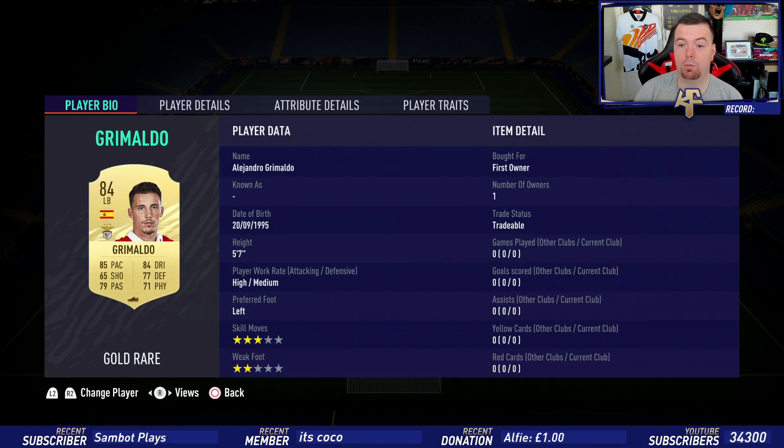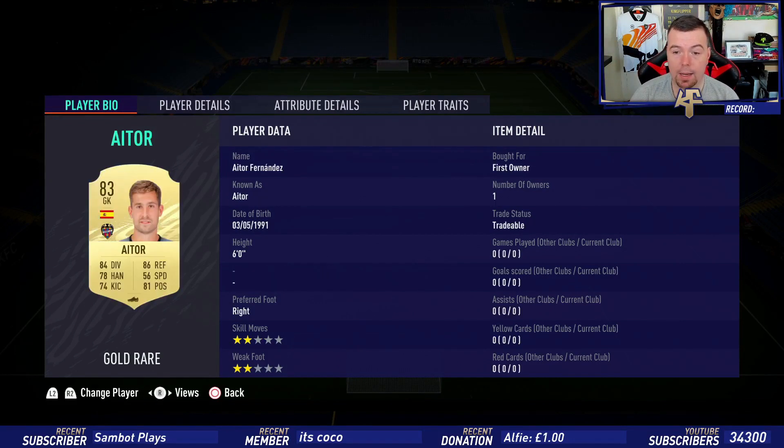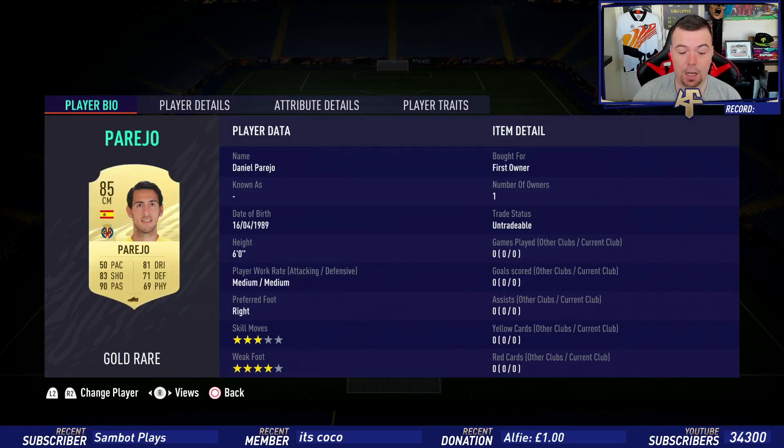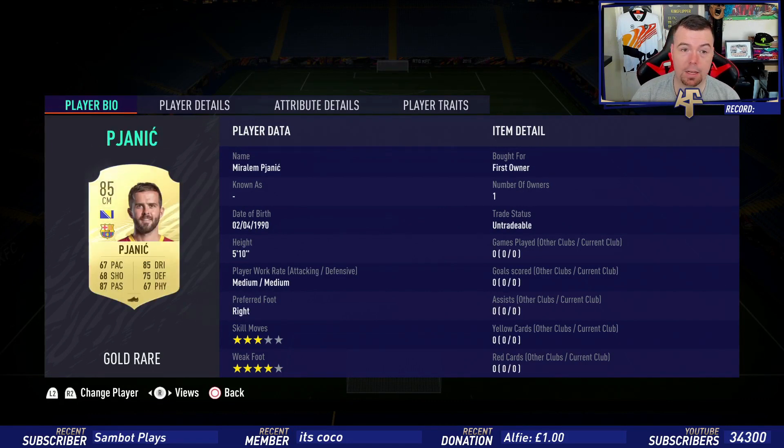Lopez is 1.7K from the Italian league. Grimaldo in right back because he's one of the cheaper 84-rated Spanish players — 7.8K, actually 9K. Dolberg is 14K, the cheapest 82-rated TOTW card. Pereira is 16K. Corona is 7K but Pizzi is 7.5K — you can use either from the Portuguese league. Azpilicueta is 8.6K, Pjanic is 16K — all 85-rated cards are around 16K at the moment.